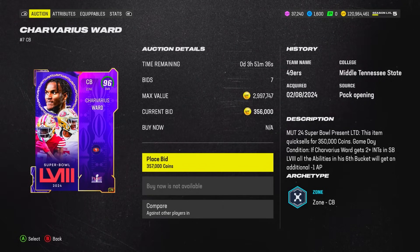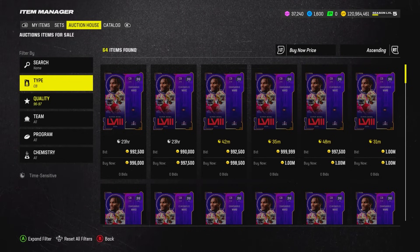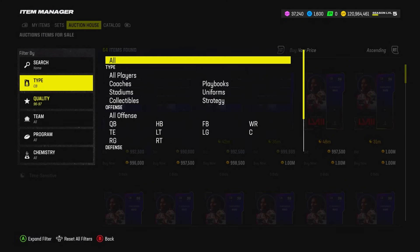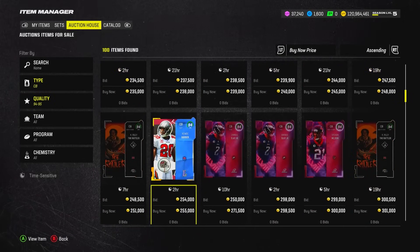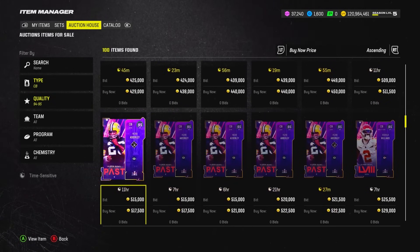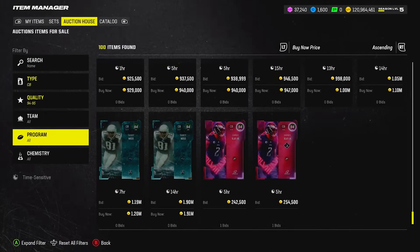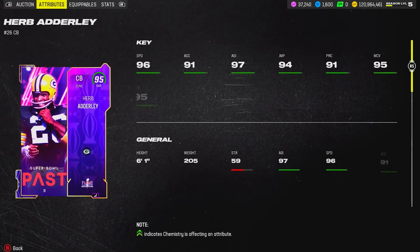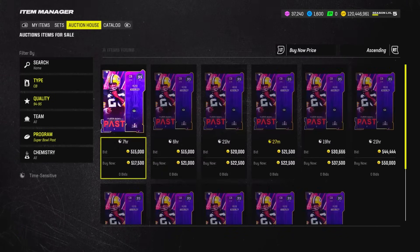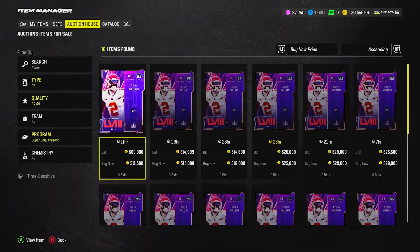If a player hits the game-day condition and wins Super Bowl MVP, they're getting a 99 overall card anyway, making the ability discount on their LTD irrelevant. EA doesn't really think these things through. For cornerback four, since I play a lot of Dollar defense, we have Cam Sun LTD, Herb Adderly, and Joshua Williams as options. I'm just going to buy both Herb Adderly and Joshua Williams since we'll need them for chemistry purposes anyway. Herb Adderly first — I think he's a slightly better card.